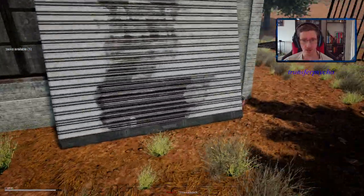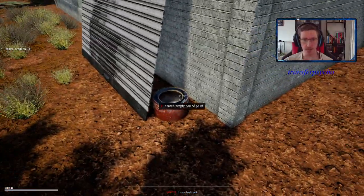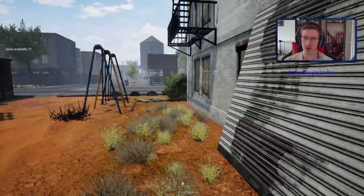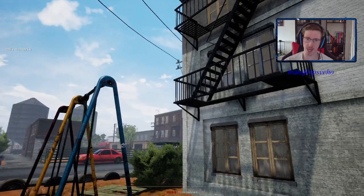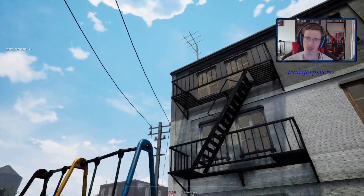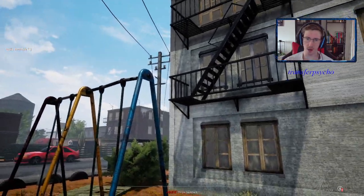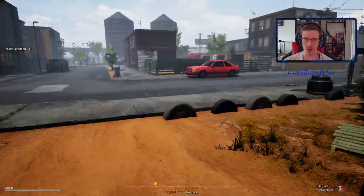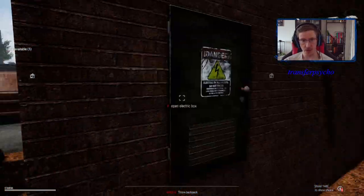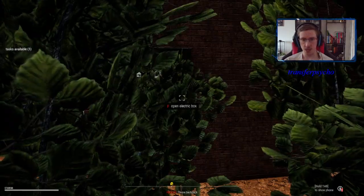Behind this there is a paint bucket — nothing there. If there is one here there should be a candle on top of this staircase. We also have a spot right here in this electric box.